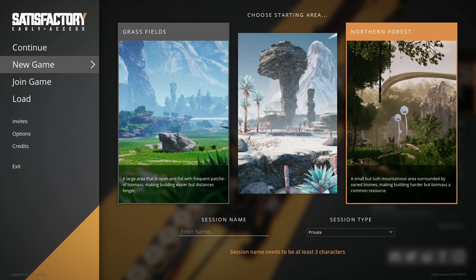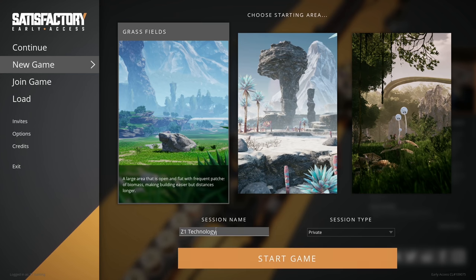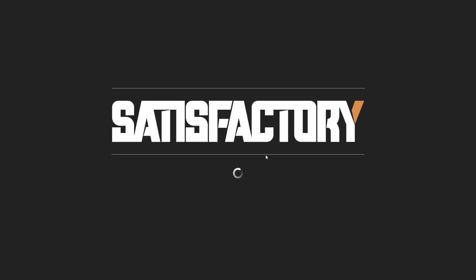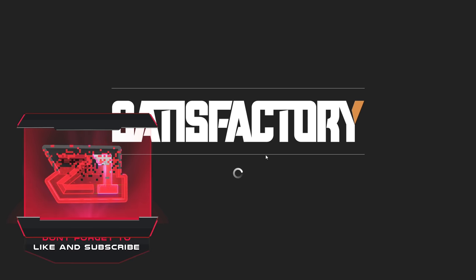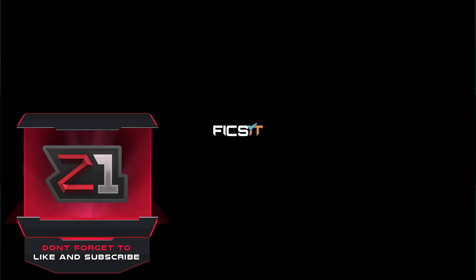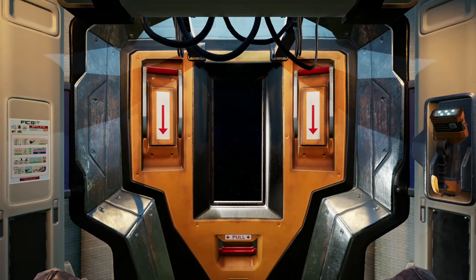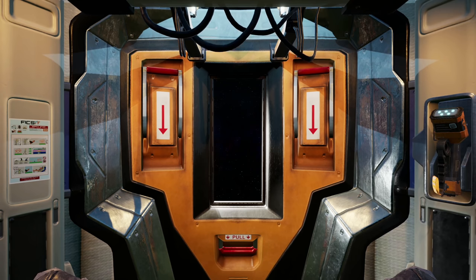Starting area — Northern Forest. I really like the Grass Fields especially for base building, but let's just go with that. We'll call it Z1 Technology. Creating online session — fantastic! If you guys enjoy the episode don't forget to leave a like; if you're new here subscribe for more. If you're new to Satisfactory, I'll have a link below through the Epic Game Store.